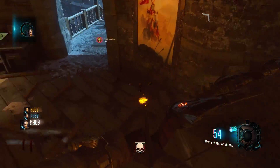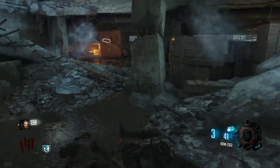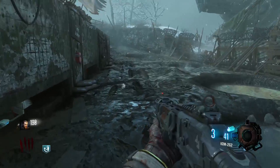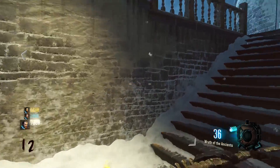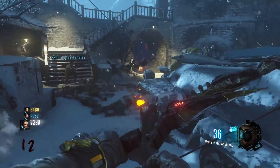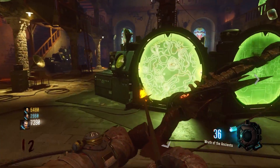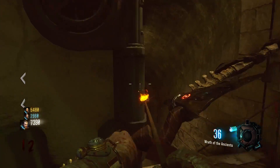In my opinion Der Eisendrache is just a bit more fun to play than Origins. Both maps look super cool — in Origins the weather changes, it can rain or snow, while Der Eisendrache is set in a snowy Austrian castle. Origins is set in World War One France, and Der Eisendrache in Austria, so both maps have awesome settings and themes. This is by far the toughest Zombie Map Showdown video yet because these two maps are both so incredibly good.